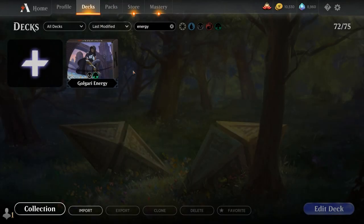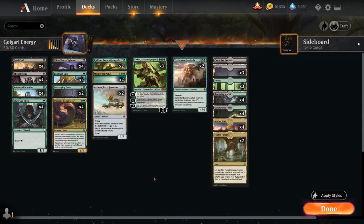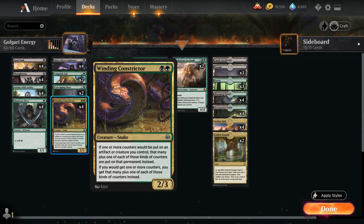Hello and welcome to another Historic Gameplay video. Today we're taking a look at a black-green energy deck which features a ton of cards from Kaladesh Remastered. One of the centerpieces of the deck is Winding Constrictor, which not only works with +1/+1 counters but also synergizes with energy counters, so whenever we would get a +1 counter or an energy counter, we get one additional of those counters.